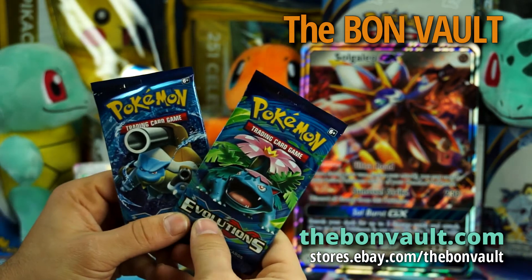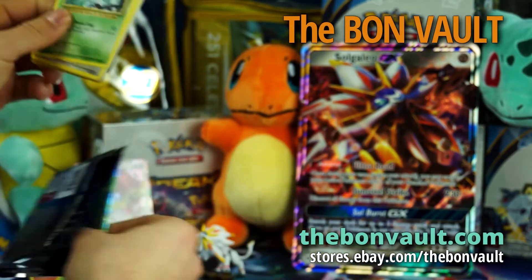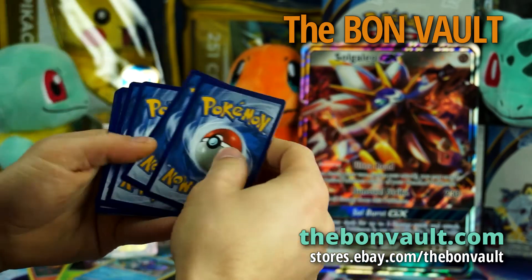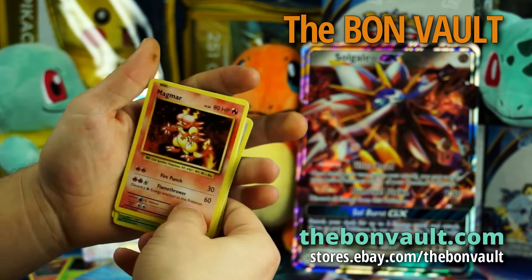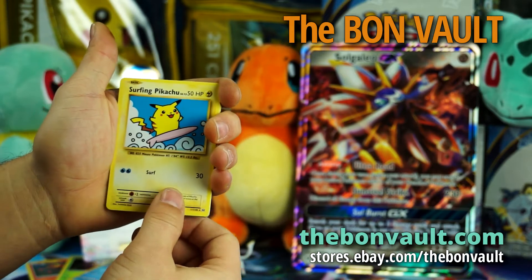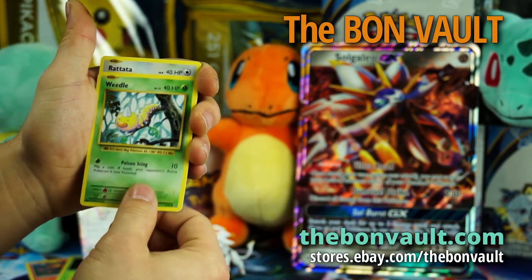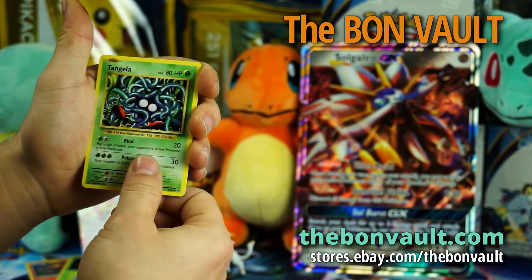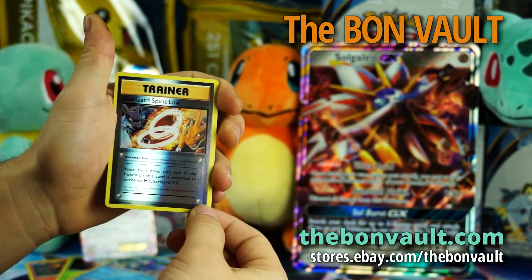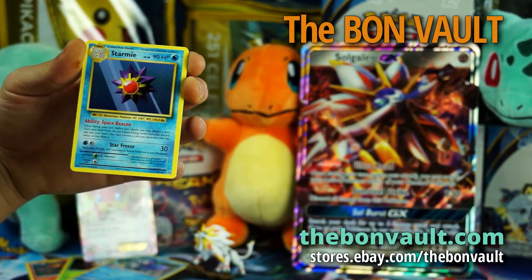Now for our two Evolutions packs. Magmar. Secret Rare — Surfing Pikachu! Misty's Determination. Weedle. Rattata. Tangela. Staryu. Fighting Energy. Charizard Spirit Link for our reverse hollow. And non-hollow rare — Starmie. Hopefully we can get one of the full arts out of this pack.